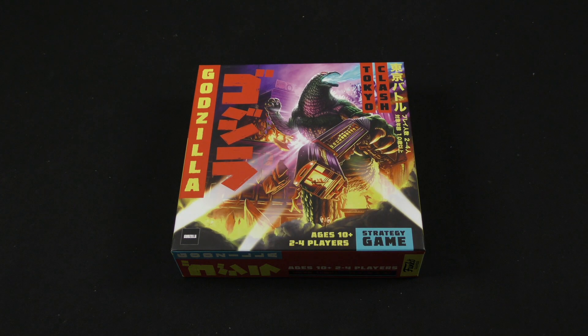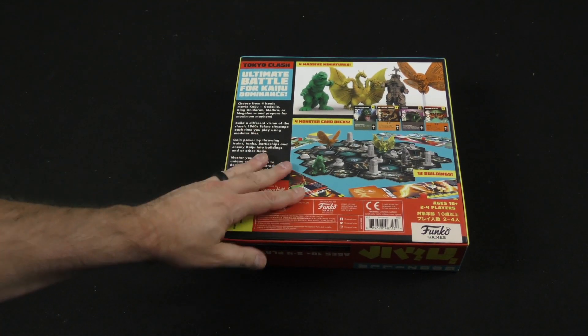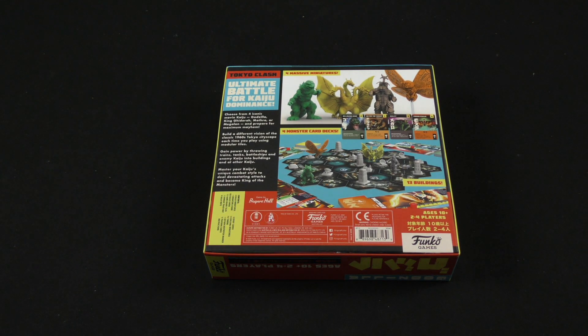Hey there everybody, it's Mike Delisio with another Dice Tower Daily Unboxing. Today we're going to be taking a look at Godzilla Tokyo Clash, two to four players from Funko Games. Looking at that cover, I think you either know if you are very excited about this game or not, because this is really appealing to the old school Godzilla fans — it really has that classic appearance. This is coming from the Prospero Hall design team, who have really been making quite a splash in the board gaming hobby over the last couple of years, coming out with some pretty big IP games.